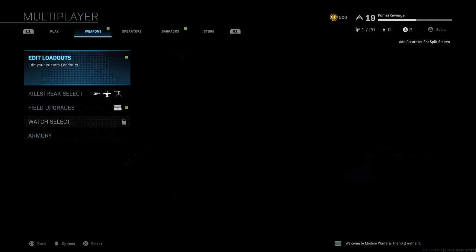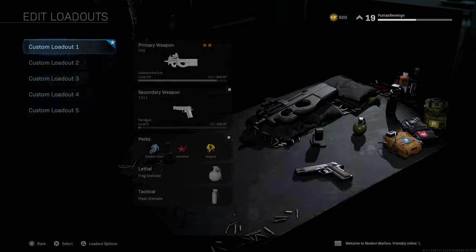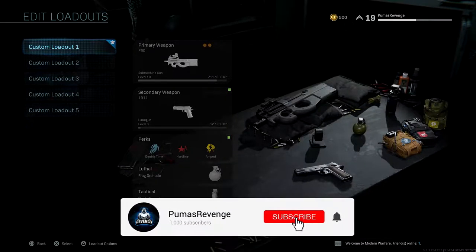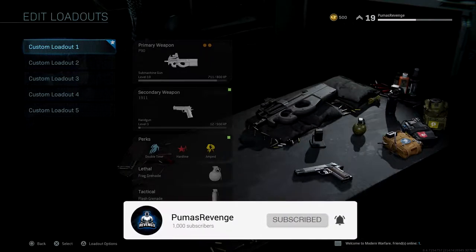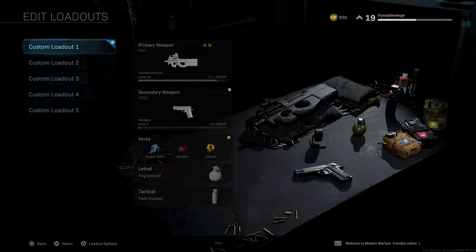You're going to scroll over to weapons, click on edit loadouts, and click on any class. I'm going to use this as an example. You've got five custom classes, but what if you want six or seven? You don't really have that option right now. So if you have a really good class setup that you like but want to try a different weapon, you have to get rid of one.